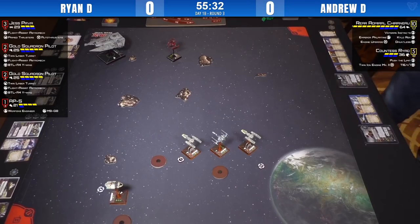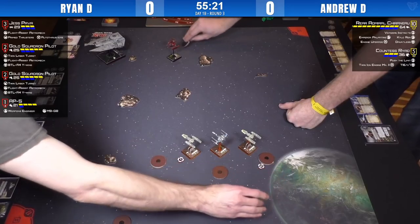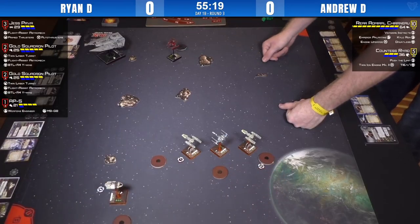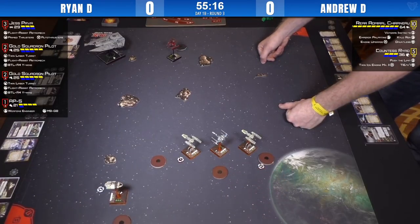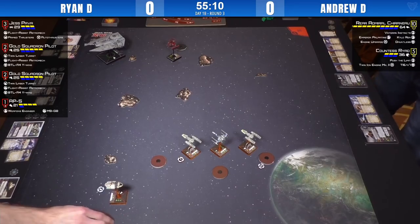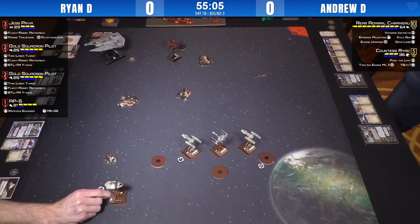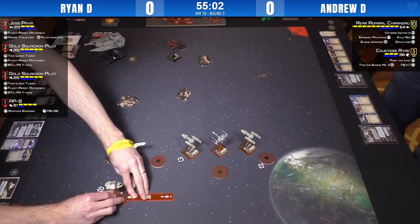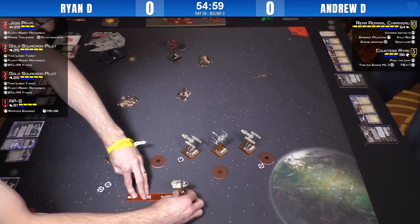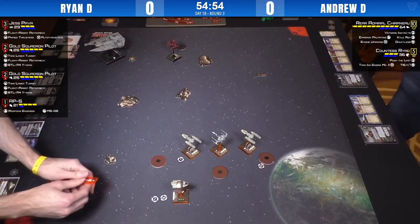Ryad doesn't want to joust by herself — try to keep range, plink some damage through, take an easy shot, have four evade dice and focus. If you're Ryan, you wait and force Andrew to commit — just do one straight. You can reposition with Flight Assist if he's out of range. We're going to see who's playing the 'I'm not committing yet' game. For newer players — when you play overly aggressive, sometimes it's okay to play a longer calculated game.